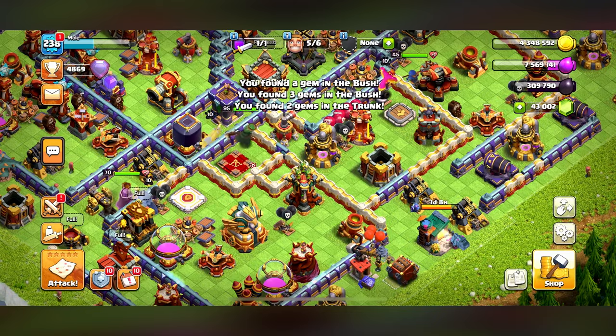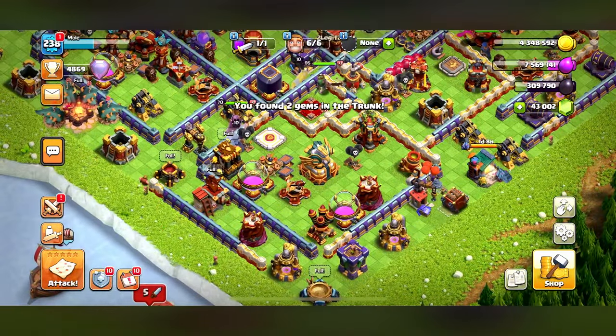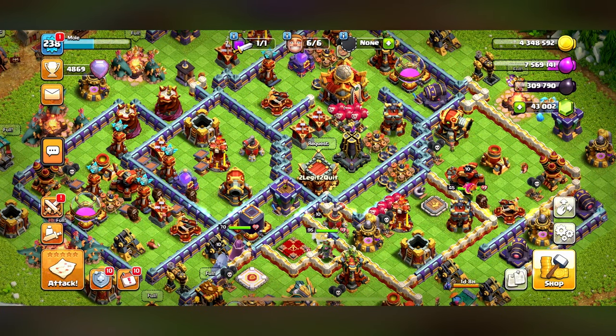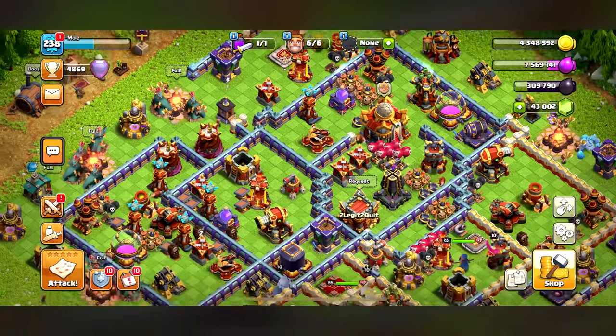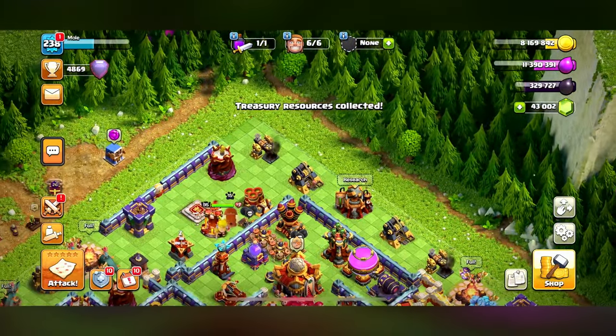I'm right at the brink of maxing out my base. The walls are irrelevant these days - you don't even need them because Root Riders destroy them, and some of the new equipment is going to override them too. It's so irrelevant, just a flex. Let's collect my treasury - I think we have one war, so we got 329,000 dark elixir.